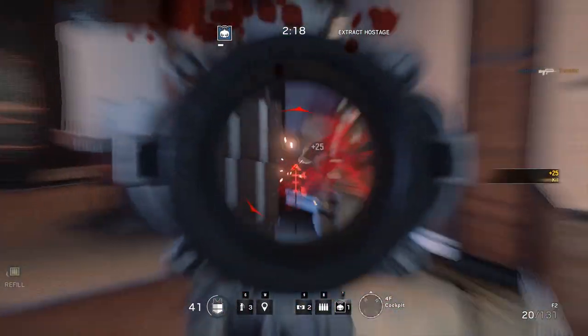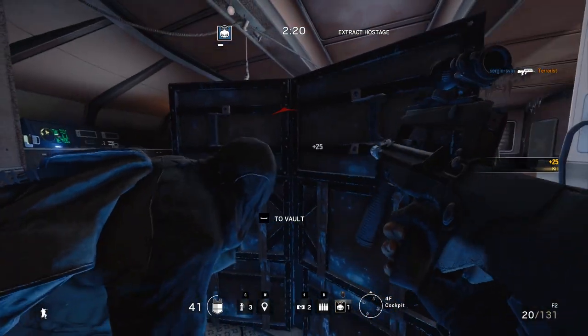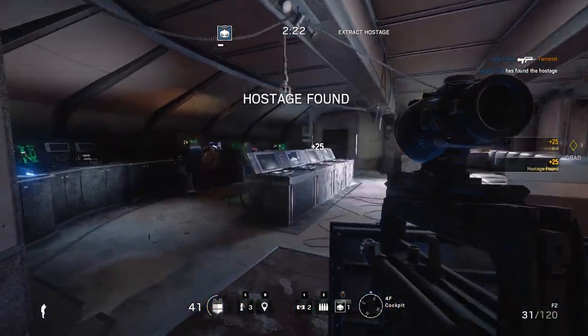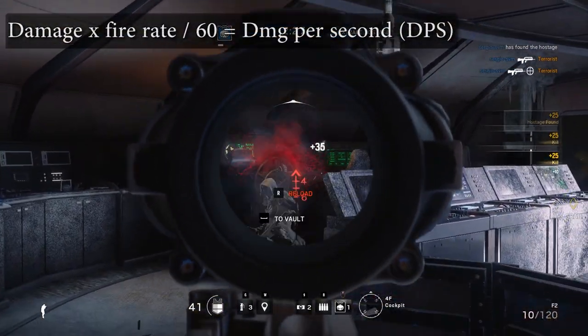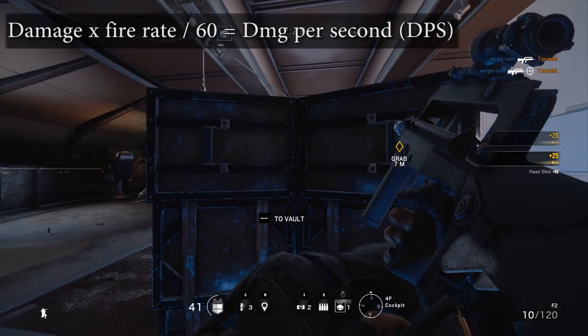First off, I took a look at the damage and the fire rate, two of the most important stats for me in an assault rifle. I was able to compare weapons by multiplying damage and fire rate and then dividing by 60. That way you come up with a number that is easily comparable.